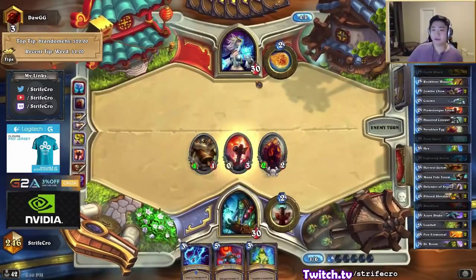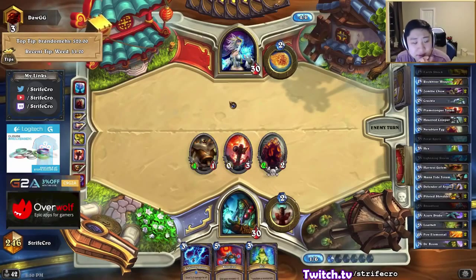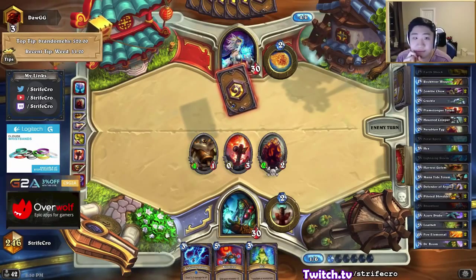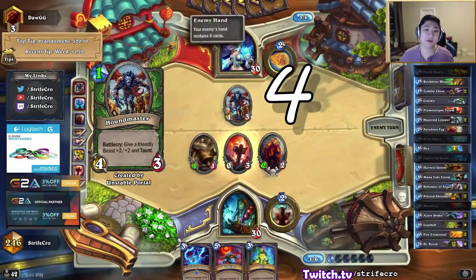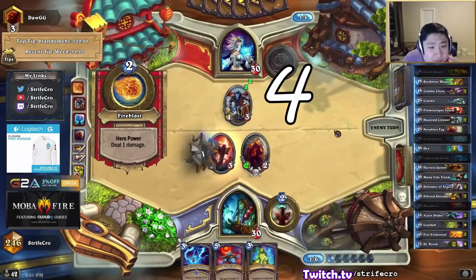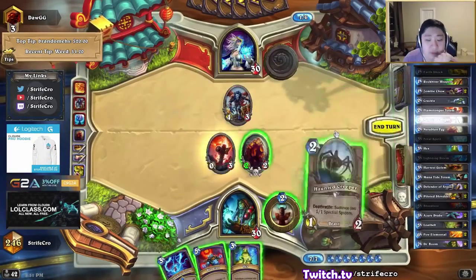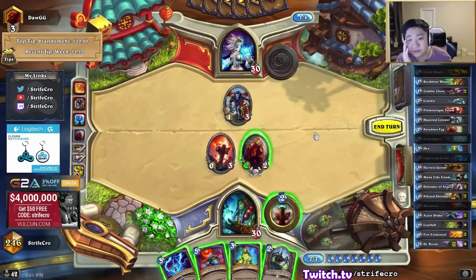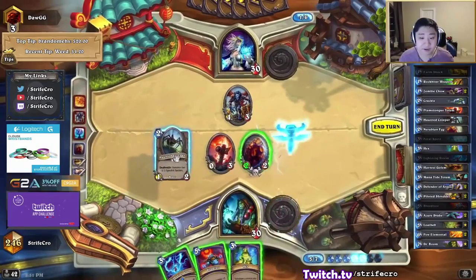He still has an unsealed portal card — the first one he cast. I wonder why he never played it. It must be either something really useless or situational, or maybe he got something like gigantic, like a 10-drop or a 9-drop. I think it's really important for me to keep this guy alive, so I'm going to lightning storm.